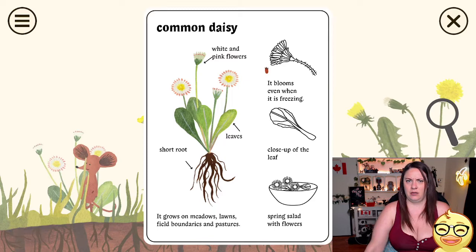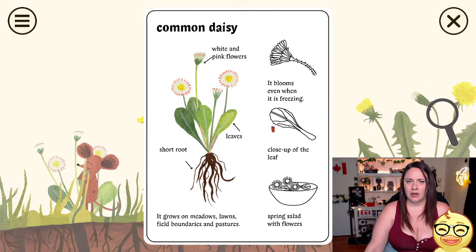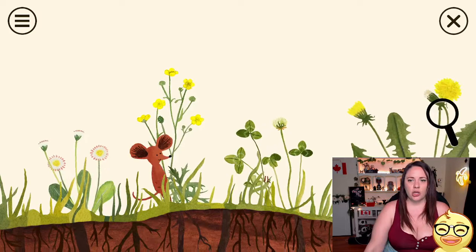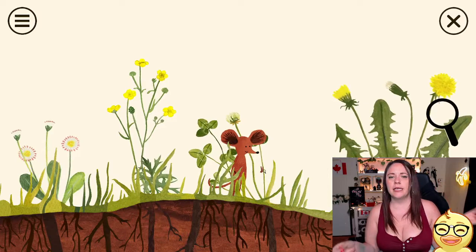Almond daisy — white and pink flowers. It blooms when it's freezing? Really? Close-up of plant. Spring salad with flowers. Interesting. It grows on meadows, lawns, field boundaries, and pastures. What a cute game, guys. This is a really cute game, guys.